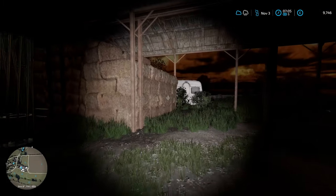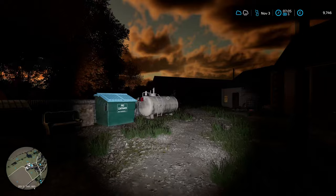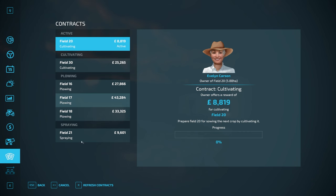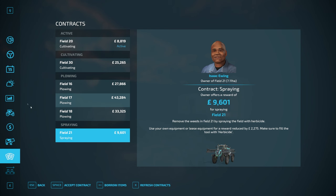We need to start getting the bales of hay brought in — they're going to get stacked in here so we'll start to fill this shed up a little more. Today we'll look to see if there are any contracts worthy of taking: cultivation and plowing. Field 30, which we just did, will take forever to cultivate and we're not too keen on that right now, even if it's worth a whopping 25 grand. The plowing jobs would require a plow we don't currently own.